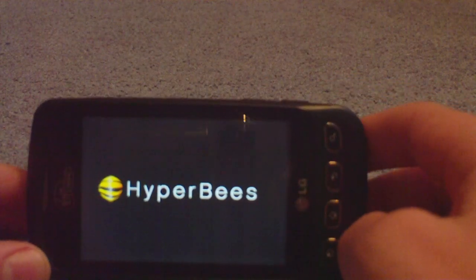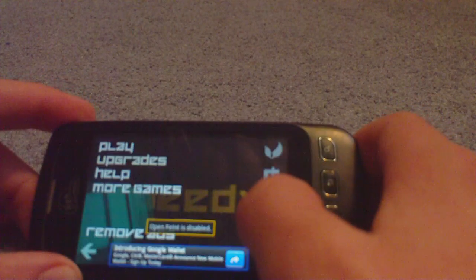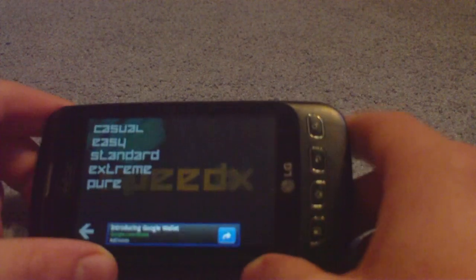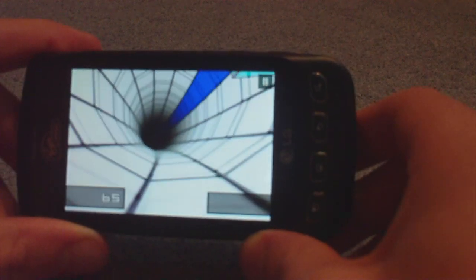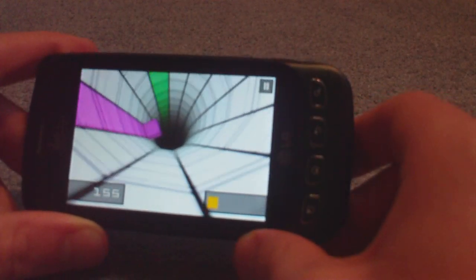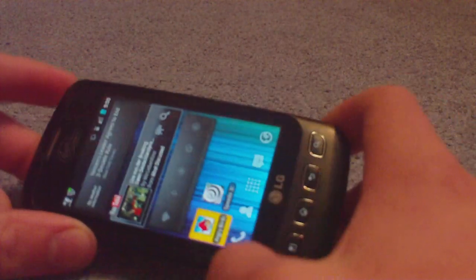Let's do this test real quick. This isn't much of a test because this application doesn't need much to run. You can run it on the HTC Magic and it'll come out pretty good — and if you don't know, that phone was pretty low-end. Calibrating... here we go. This app is called SpeedX3D, just in case you didn't know. And as you can tell, I died — I'm not the best.